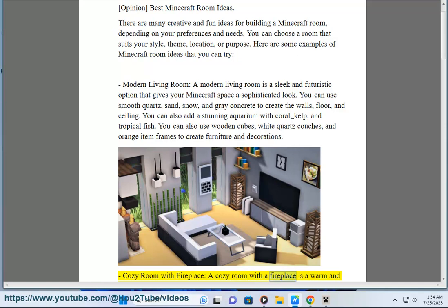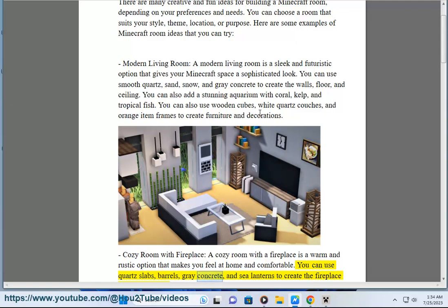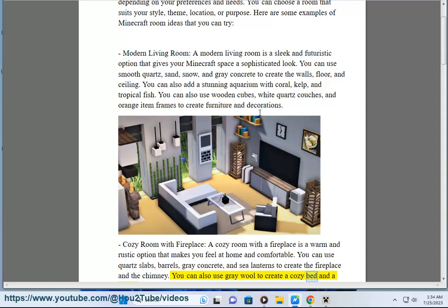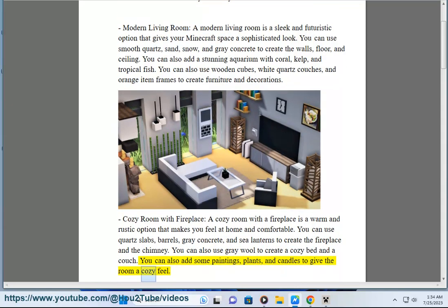Cozy Room with Fireplace: A cozy room with a fireplace is a warm and rustic option that makes you feel at home and comfortable. You can use quartz slabs, barrels, gray concrete, and sea lanterns to create the fireplace and the chimney. You can also use gray wool to create a cozy bed and a couch, and add some paintings, plants, and candles to give the room a cozy feel.